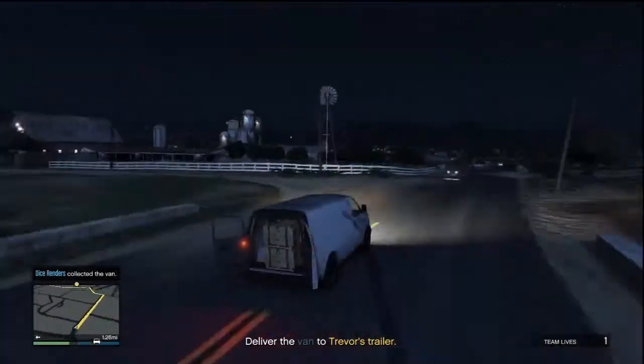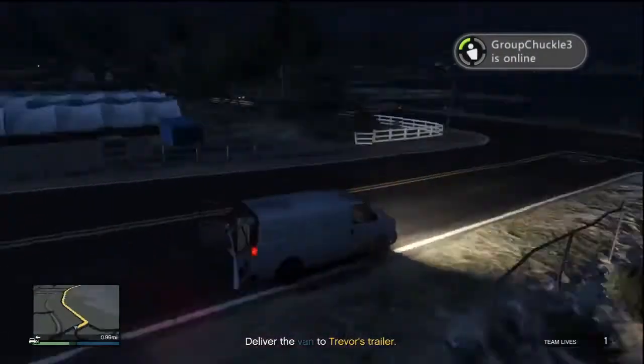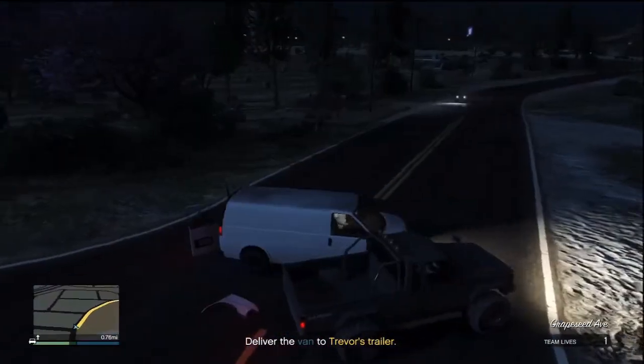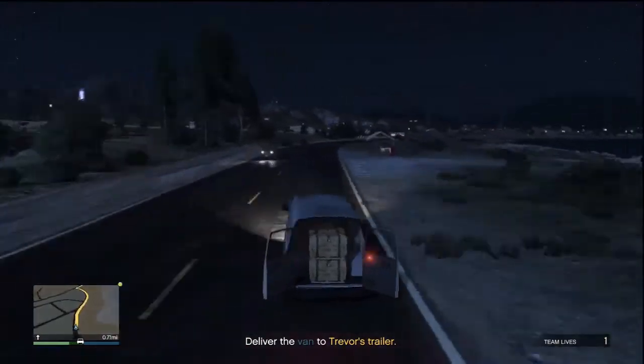The van guy got away so I had to chase him down. I ended up killing him, then you just take the van, drive it to Trevor's trailer, drop it off, and he gives you the money.